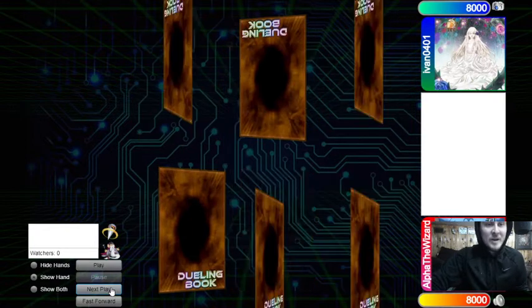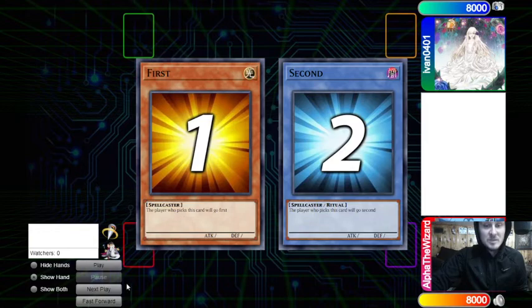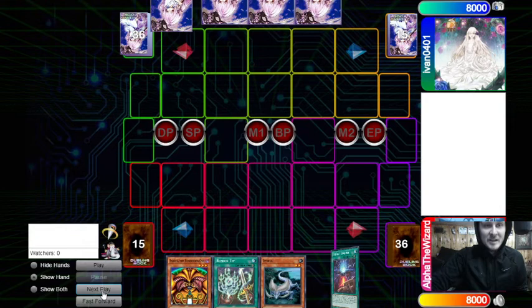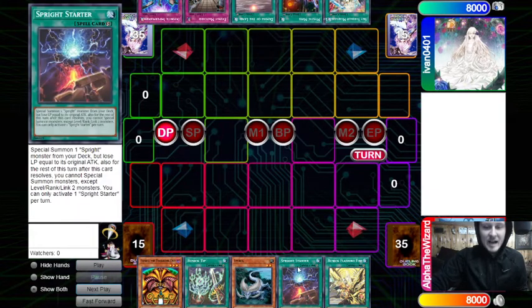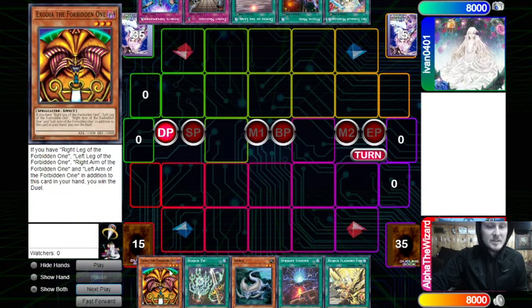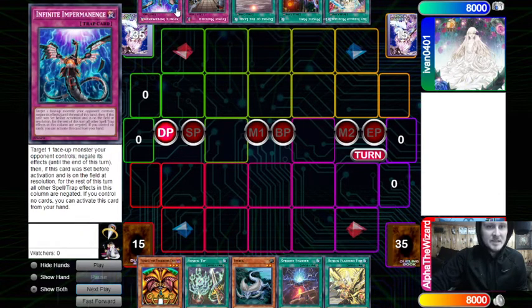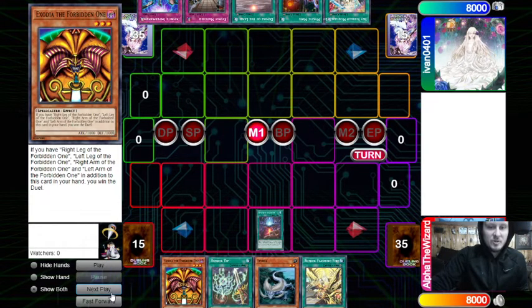We are playing Exodia in 2022. We lost the rock paper scissors, most people decide to go first so my deck gets cooked going second, but he made me go first. Opening hand: Flashing Fire, Starter, Imperia, Runic Tip, and Exodia the Forbidden One. The opponent has Linkage, Mine, Demise, Evenly, and Imperm. Without further ado, let's start.